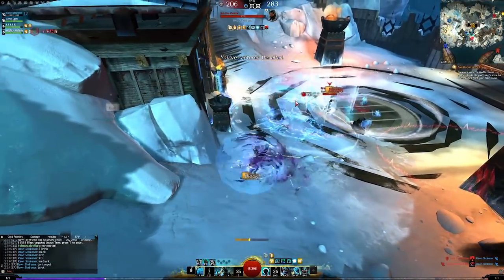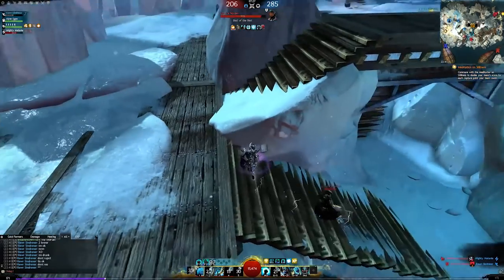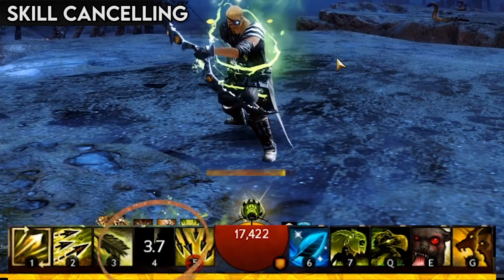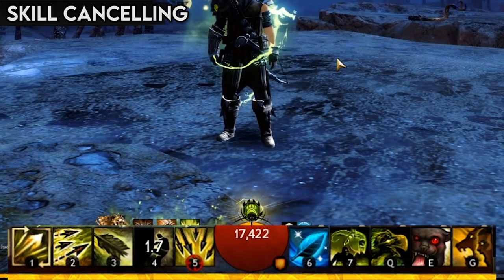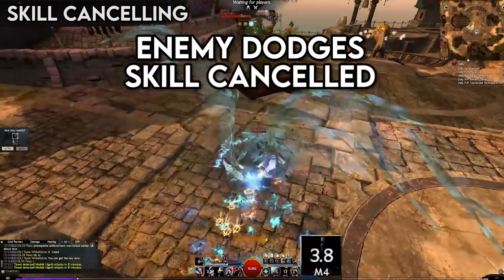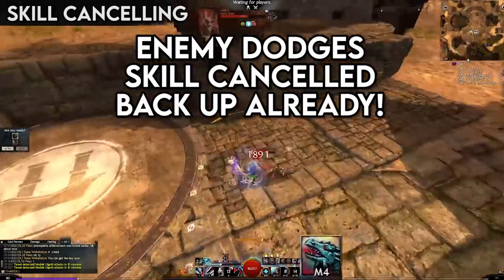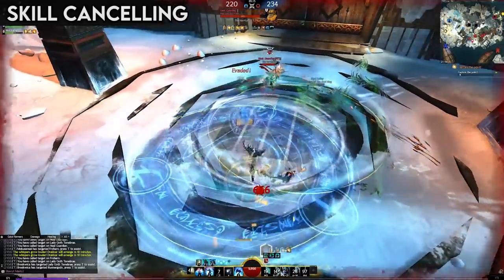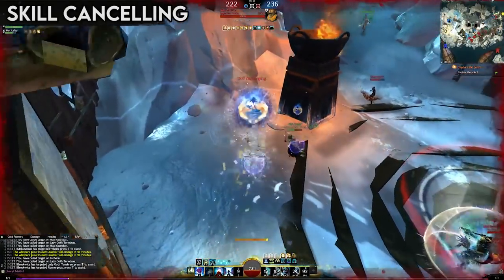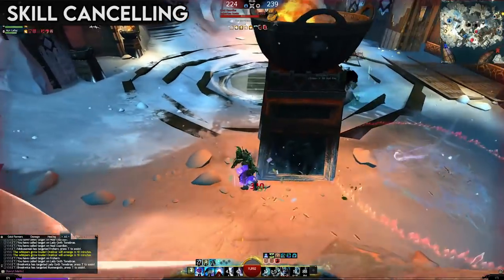But what if you want to interrupt yourself? By stowing your weapon — which you need to assign a key to — you can cancel most abilities, putting them on a four second cooldown instead of their normal one. You can use this to bait out dodges, attacks, or interrupts from your opponent, and avoid wasting powerful abilities on evading foes. Skill cancelling is the domain of mind games and montages. If you aren't spamming your stow-un-stow keybind, then you are legally not allowed to make a Guild Wars 2 montage.